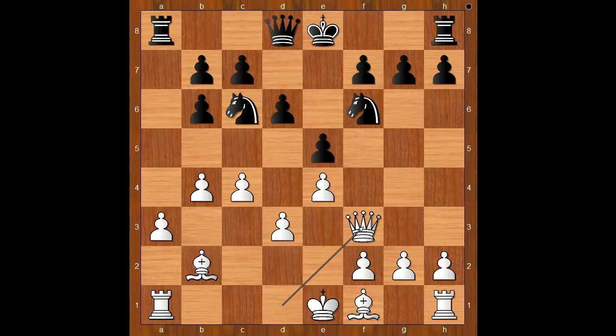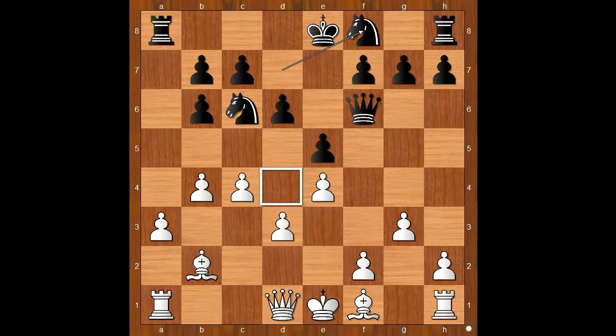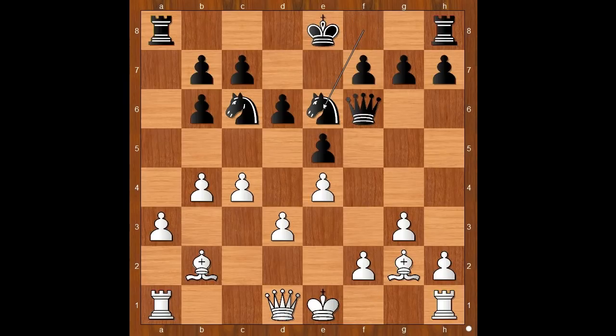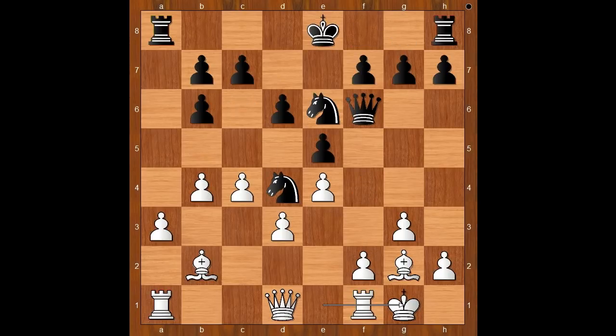White has the bishop pair. A knight pair in a closed position is fine. Knight to d7, g3, queen to f6, queen to d1, declining the trade. Knight to f8, intending knight to e6 and then knight to d4. Bishop to g2, knight to e6, castling. Black to move. If castling, then f4. If knight to d4, then bishop to h3.